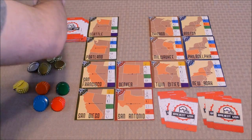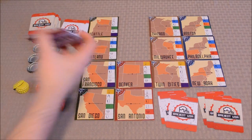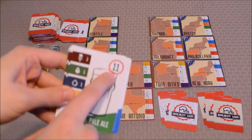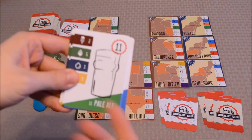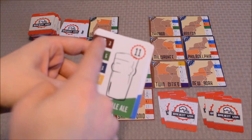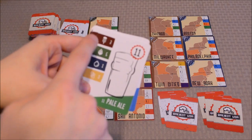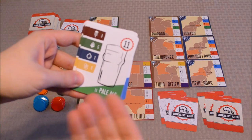That quality value comes into play whenever you go to launch a beer card. On a beer card, you've got the name of the beer, the number of points it will award you at the end of the game, and the four different ingredients along with their required quality value in order to launch that beer.